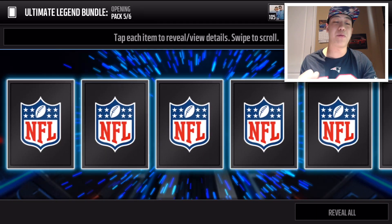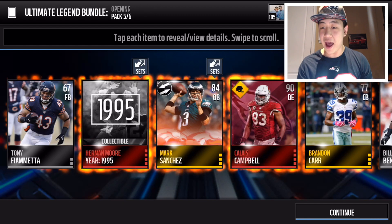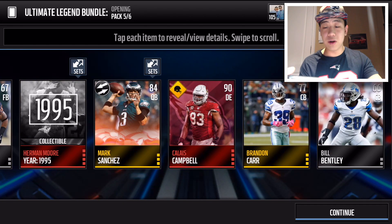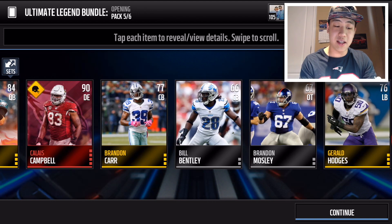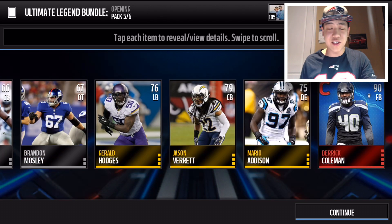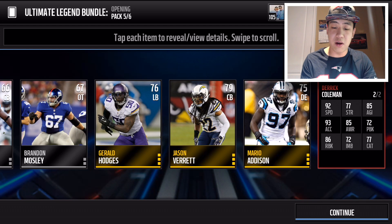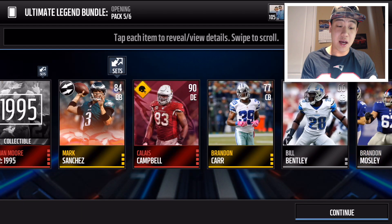Here's our final pack — can we get a boss Ultimate Legend? Three, two, one, boom! We're gonna get Herman Moore's year collectible, Calais Campbell's 90 overall Roll to the Playoff card, Mark Sanchez NFL Movers, and also another elite player — a Campus Hero of Derek Coleman. That wasn't a bad way to end off the bundle.